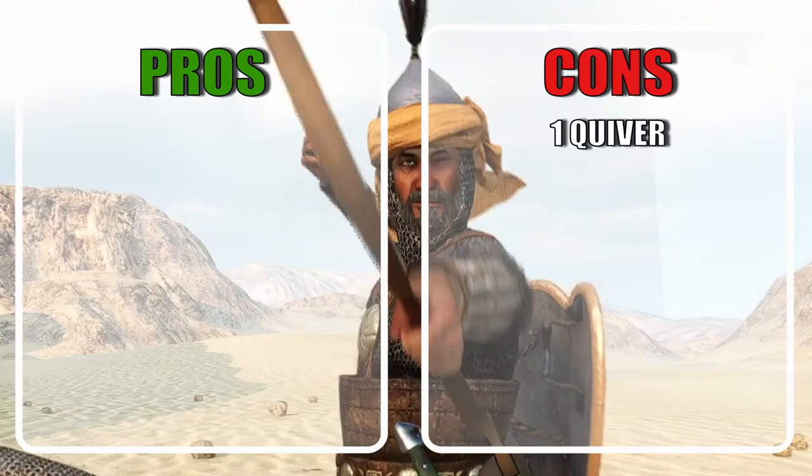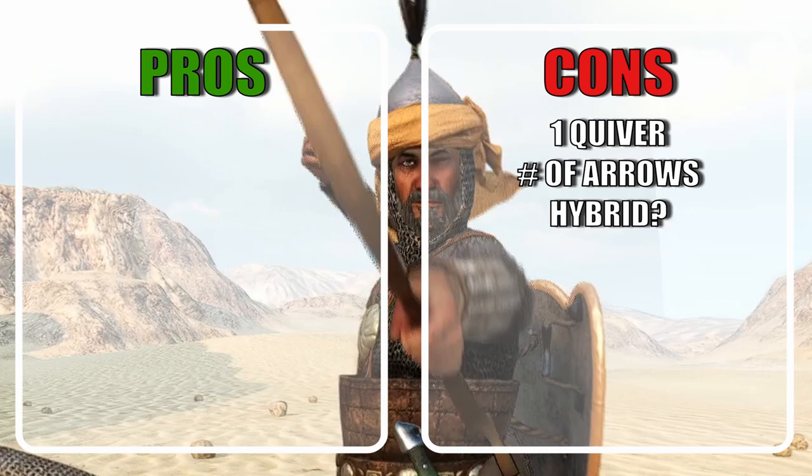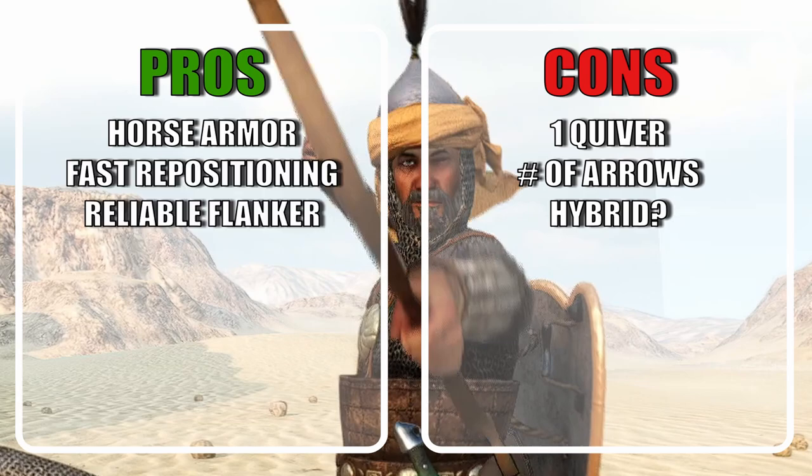The one quiver is the most obvious downside, and the number of arrows in the quiver is also quite low. Due to that, it makes this unit more of a hybrid than a cavalry or horse archer specific unit. Their horse armor is fantastic, and it makes the Azrai ores quite tanky despite the 200 HP. I rarely saw them getting killed because their ores died. Thanks to the speed of the ores, they can reposition fast, allowing for reliable flanking of the enemy. For being horse archers, they are very serviceable in melee, making them pretty good in sieges.